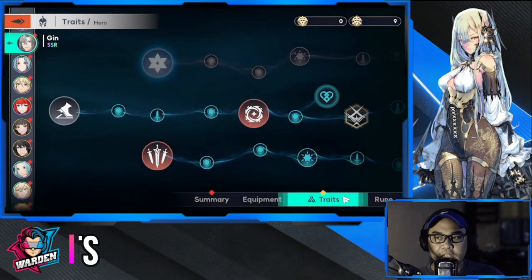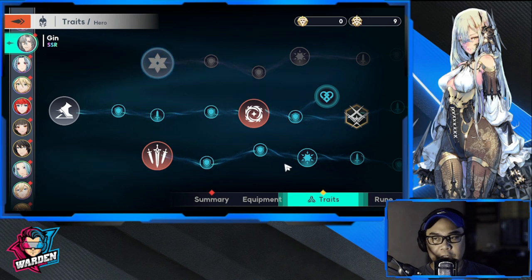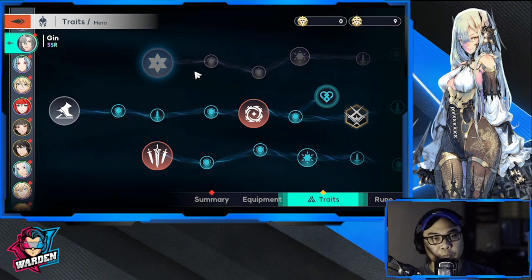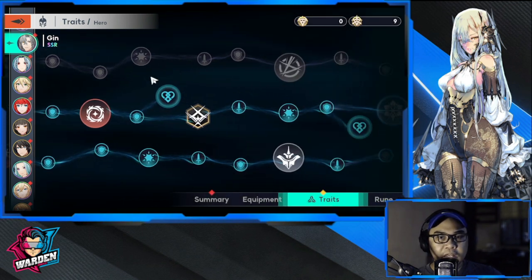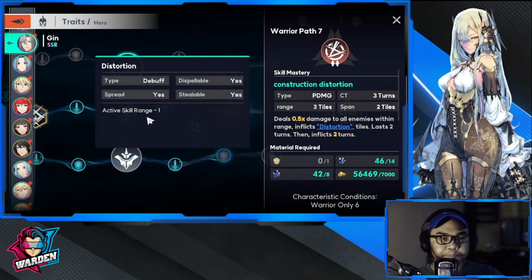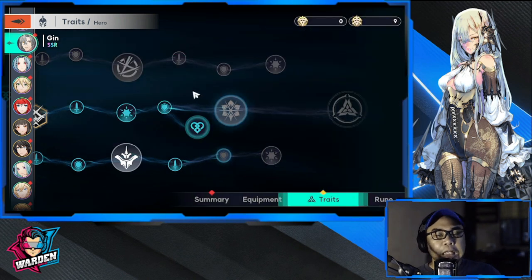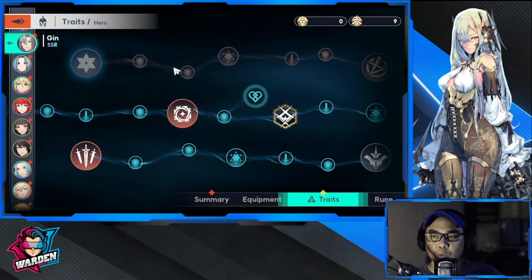Now to his traits — this is where it gets exciting. For Jinn, I'm going to suggest only one build. Starting with the top row: it gives enemies slow. The next one is Distortion — active skill range is minus one for enemies, lasting two turns. It's a bit underwhelming compared to the bottom row.